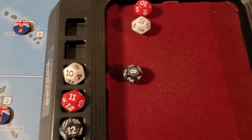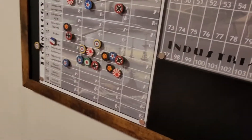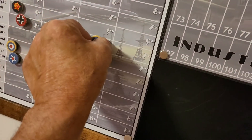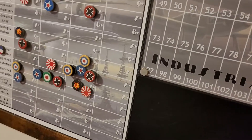We got a ten, a ten, and an eight - Yahtzee, they got them all! I'm gonna go up on all three. Put them on the board for improved factories. Moves them up to stage three for wartime economy, stage three for radar, and stage three for wartime economy.